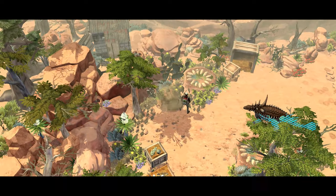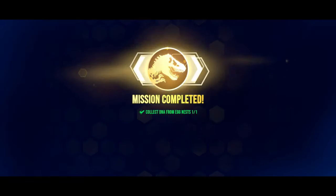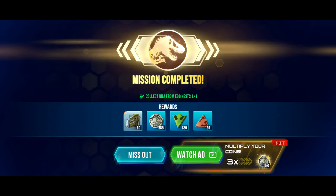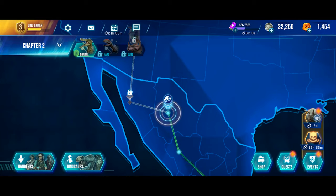Let's complete the mission. 'Excellent work — these eggs will be safe in our hands.' So we are indeed taking the eggs back. I wonder what we will get for completing this mission. 50 Sukumat must be ending. I went to watch the ad because 1,000 coins really isn't that much right now. And chapter 2, mission 2 complete.